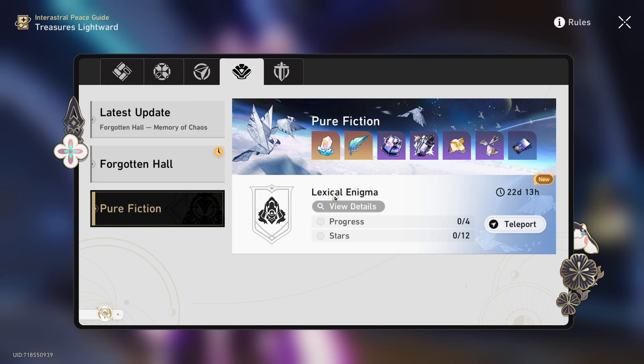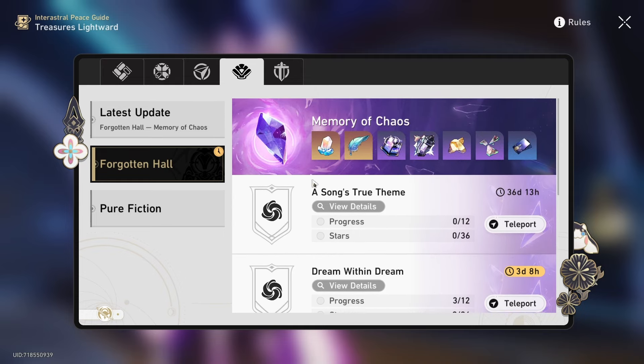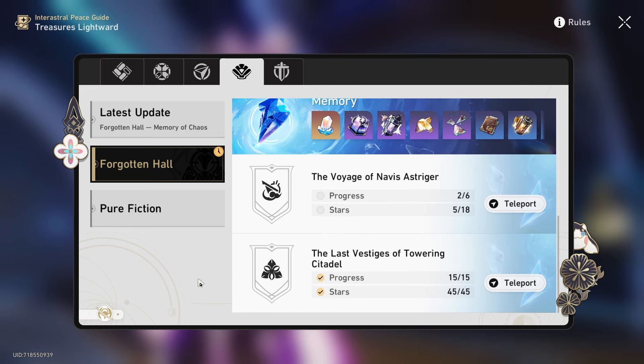I did try the last Pure Fiction — I passed the first two stages but with only one star, so basically I haven't been successful there yet. For Forgotten Hall, it's basically the same with the rotating one, Memory of Chaos — I haven't really done that at all. But I did complete the permanent Forgotten Hall and started the rotating one. My issue is I have one team pretty well built but just started building a second team, so all these modes that require two teams I haven't really done.